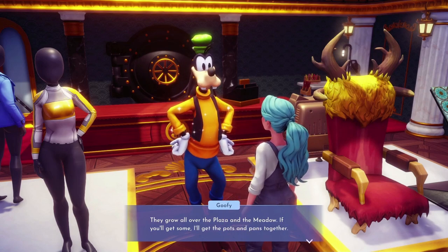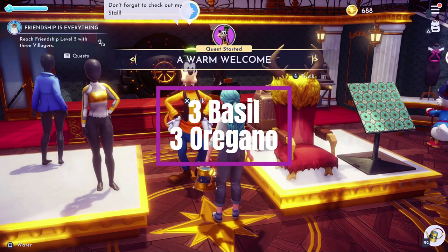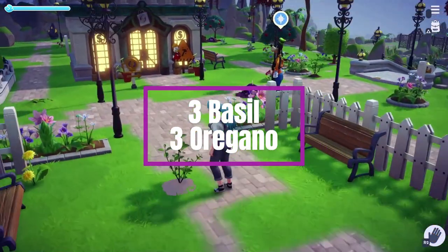Goofy needs you to collect some herbs so that the two of you can cook some meals together. For this part of the quest you will need to collect three basil and three oregano.